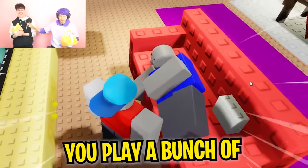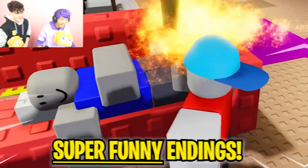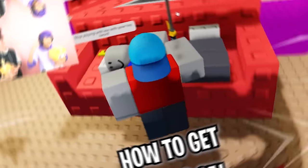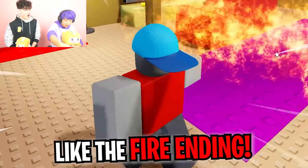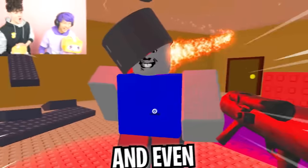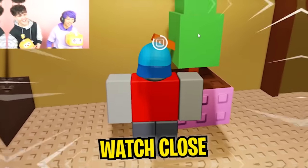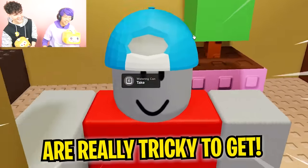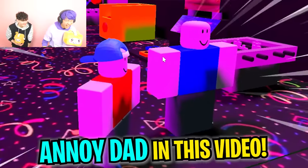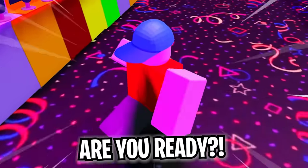In Roblox Annoy Dad, you play a bunch of hilarious pranks on your dad and unlock super funny endings. Justin is a prank genius! We will show you how to get every ending in the game, like the fire ending, the secret lab ending, and even the cursed ending. Watch close because some of these endings are really tricky to get, but you will get to see how to get all endings in Roblox Annoy Dad in this video. Are you ready? Let's go!